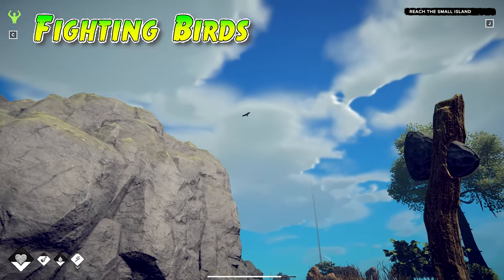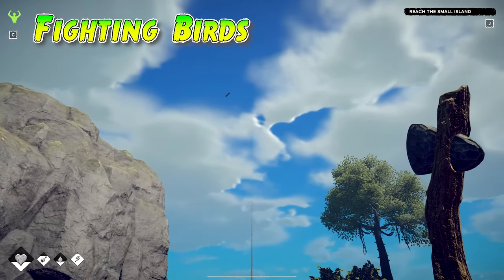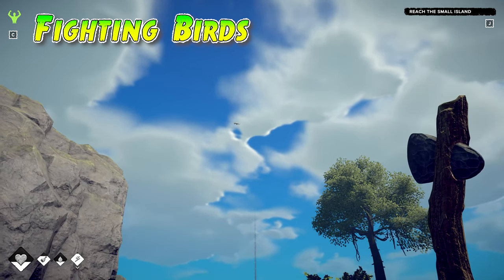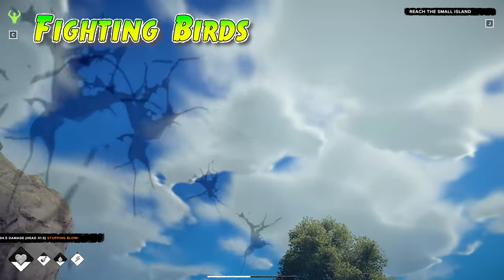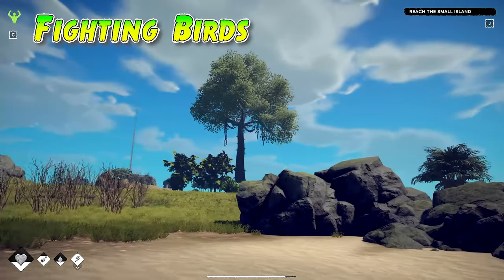We'll use our axe this time — the starter stone axe, nothing special. We're going to wait for him to start diving in on us. Wait for it, start to charge, and then release. There you go — one dead birdie.